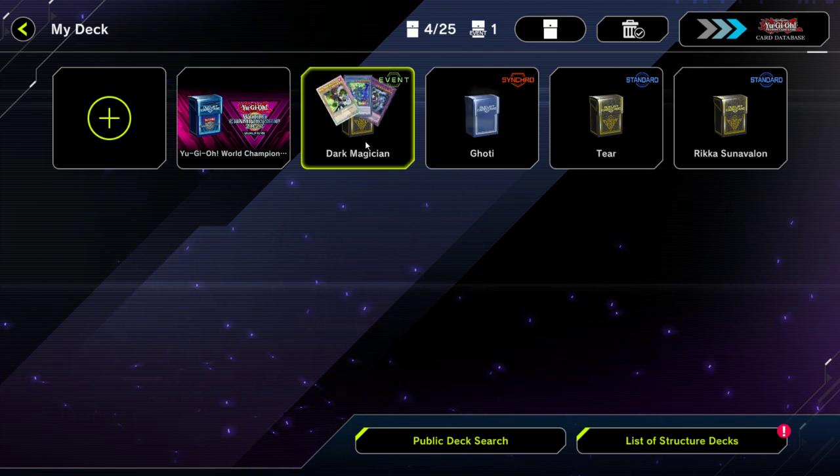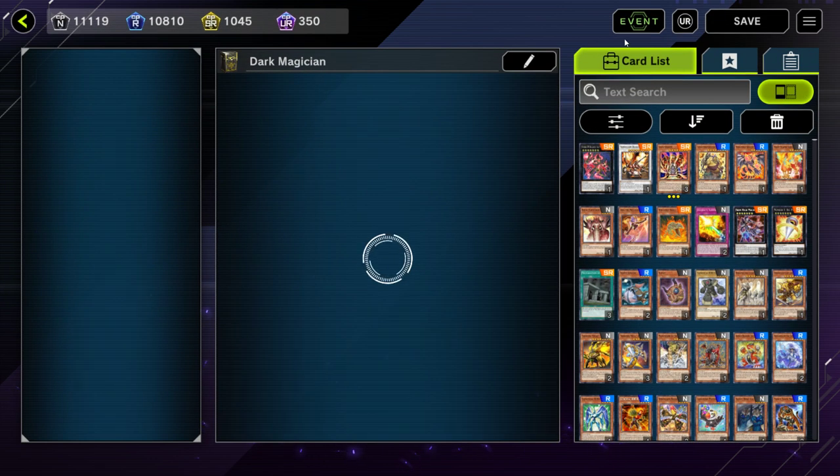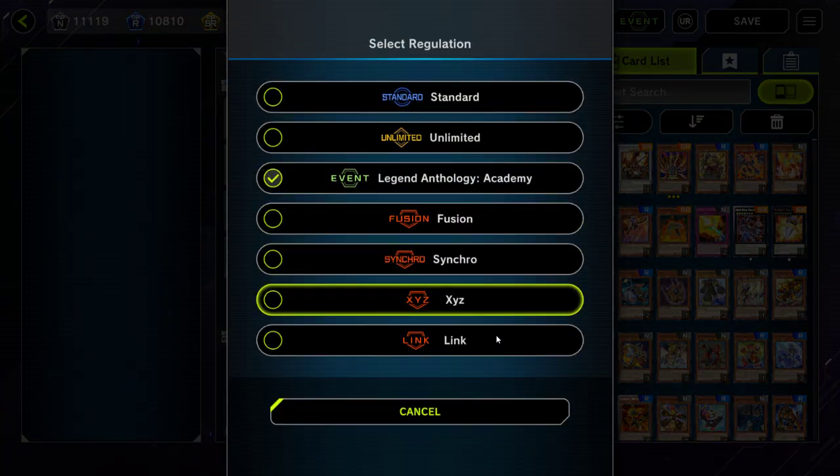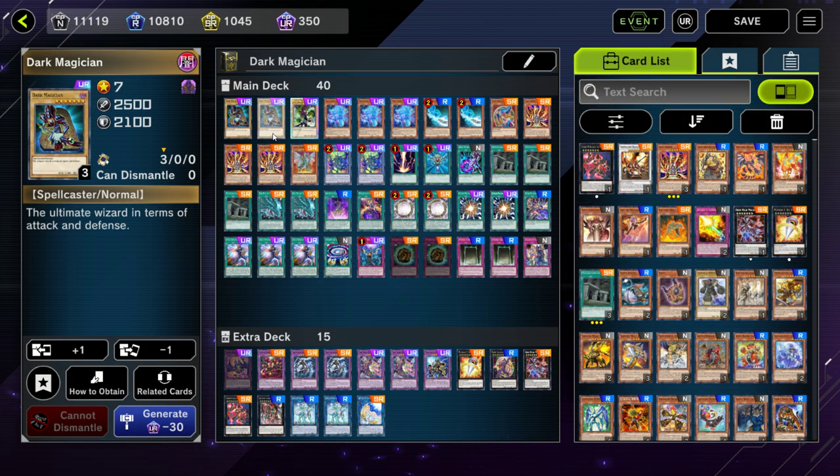Alright guys, in this video we are going to attempt to take a look at the most budget-friendly option for the new event coming to Master Duel in June 2023. That is the Legend Anthology Academy event, and I think Dark Magician is going to be a very powerful deck for this event, and I'm going to explain this deck list for you in just a second.